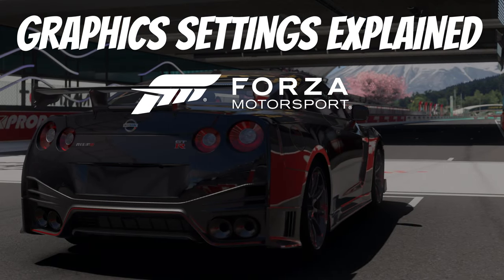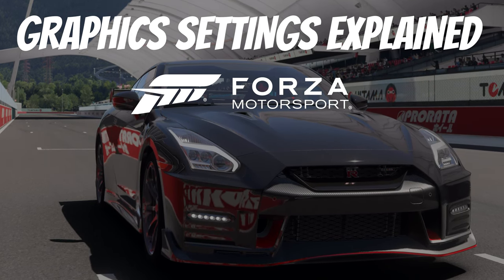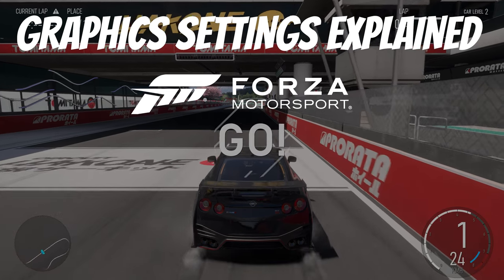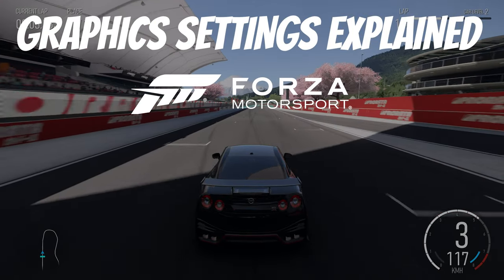Today I'm taking a look at the new Forza Motorsport game and digging into what the in-game effects of changing the graphics settings are. This video is best viewed at 4K resolution as some of the items in the game might be a bit difficult to distinguish if you're running at a lower resolution. There are a few settings that I'm pretty sure are bugged right now but I'll go into those more when I get to them.